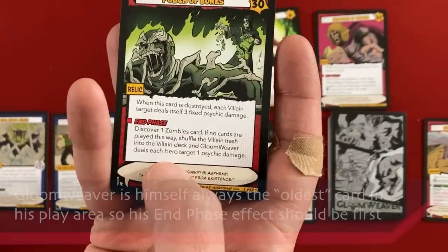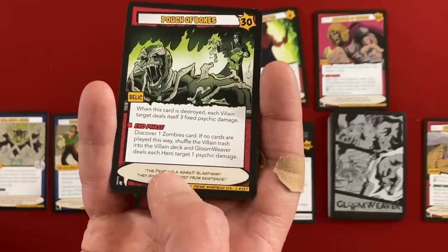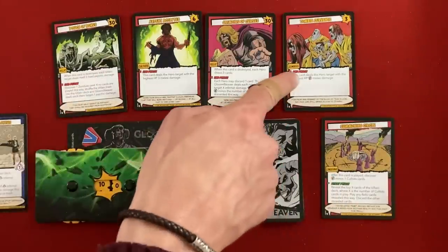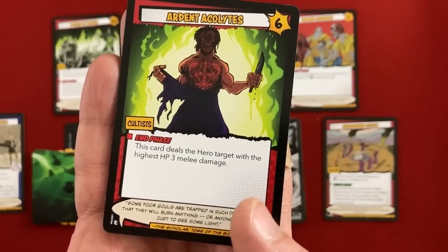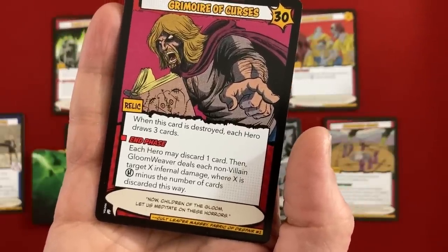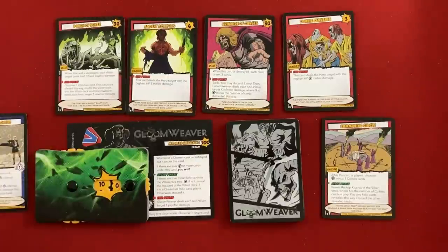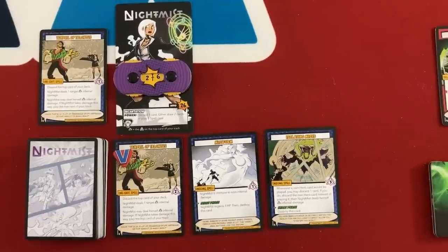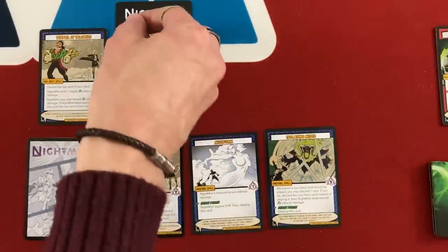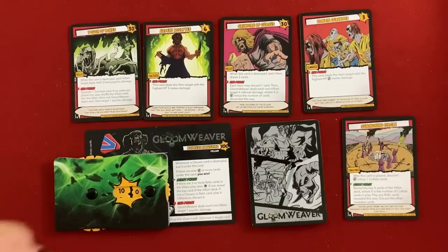Now resolving end phase effects: Pouch of Bones discovers one zombie card. The first zombie servant is found and will activate its end phase effect. Ardent Acolytes deals the hero with the highest hit points three melee damage — that's Setback, now down to 27. Then the Grimoire of Curses: each hero may discard one card, then Gloomweaver deals each non-villain target X infernal damage where X is H minus the number of cards discarded. If none of us discard, we each take three damage; if we all discard, we take zero. I did discard for each person. However, Nightmist and Gloomweaver are nemeses — she takes plus one damage from him — so she takes one damage anyway.